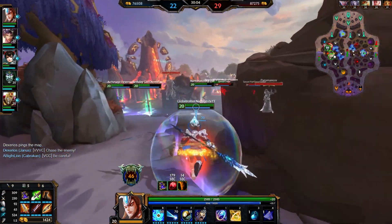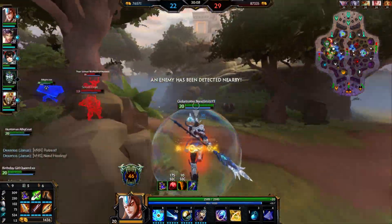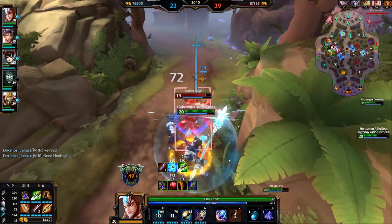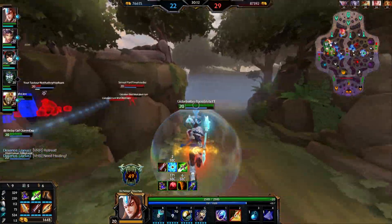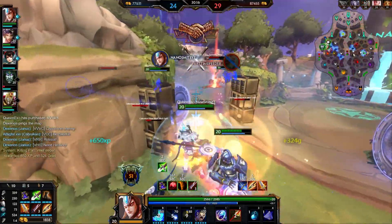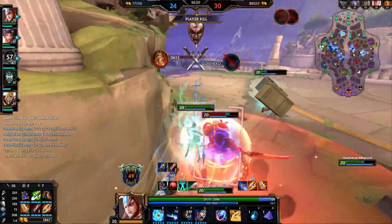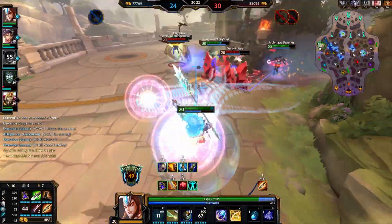Do we fight here? This Raijin does so much damage — I'm not going to lie to you. And I do no damage to him. I need to focus on bursting these squishies down. Here we go — Thanatos is coming from behind, so we are going to CC. Oh my god — wait, what?